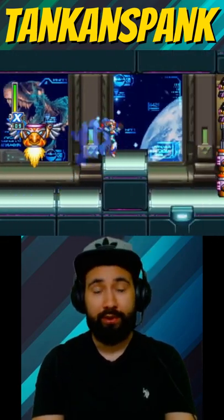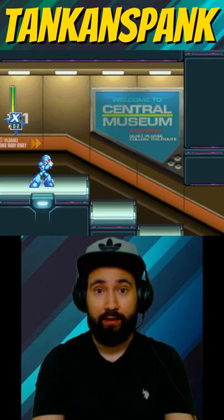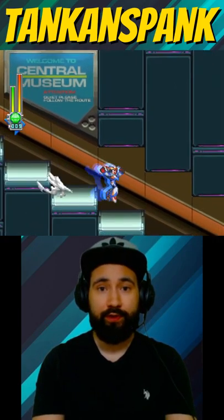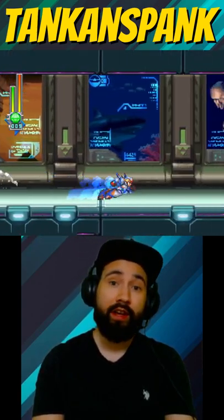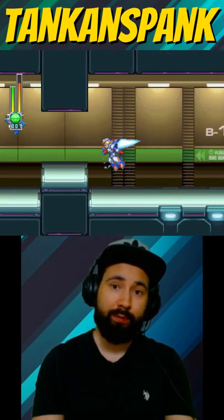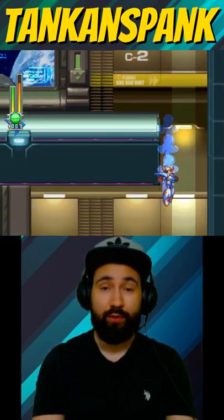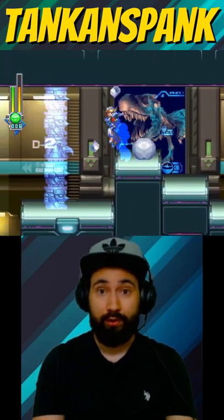Let me show you how to skip them. All you need is the weapon Ice Burst from the boss Blizzard Wolf Fang. What you want to do is fire Ice Burst while dash jumping or air dashing, making sure to follow the projectile. If you're on top of the projectile while it lands, X will incur damage. This damage will allow you to damage boost through the totems.